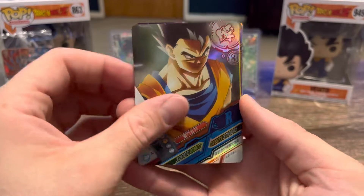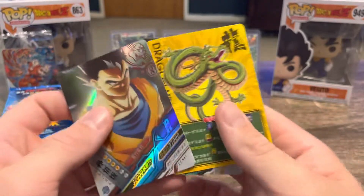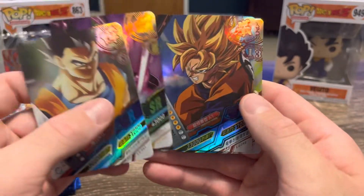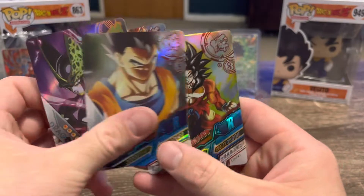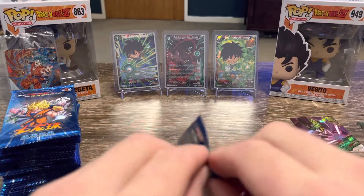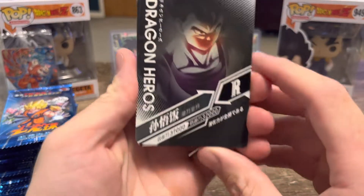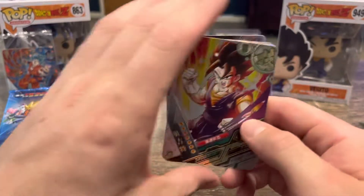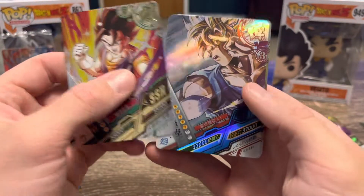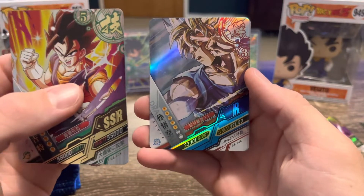Very nice Gohan. And one of those other collectible cards - got Sal, another Goku, and another Goku. This card is alright, and even on the back you've got the same card. On the front - very good, Vegito SSR. That just looks nice, even though it's a rare, which basically just means a common. It's a very nice Goku.